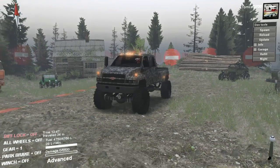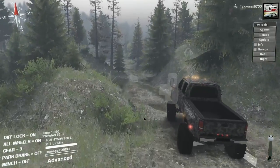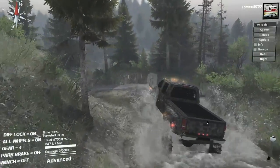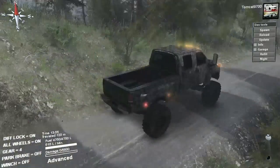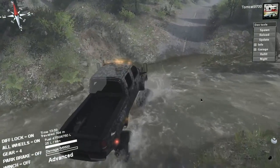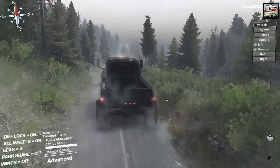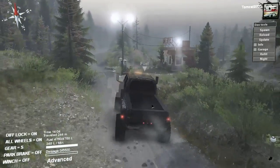Before we do anything else like hauling — and I did bring a couple of other vehicles along basically as guinea pigs to be hauled around on the back of the truck — I'm going to take this thing throughout Evans Creek just a little bit and show you guys that this is not only one of the most capable tow rigs I've ever driven, but it's just a capable off-roader anyway. It's just one of those ultimate multi-purpose vehicles.